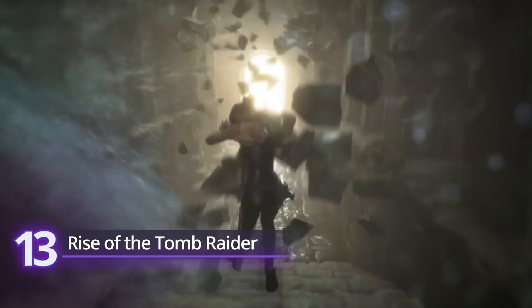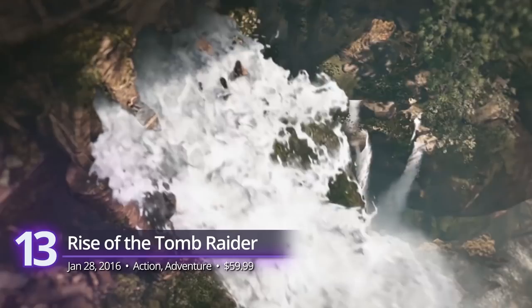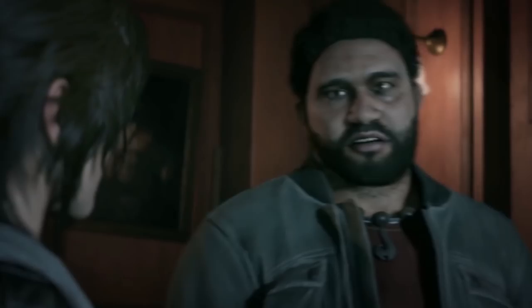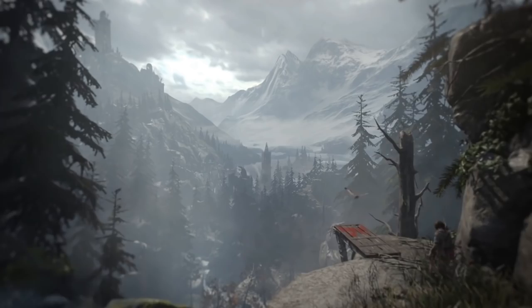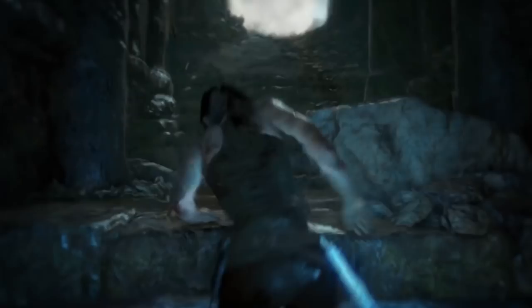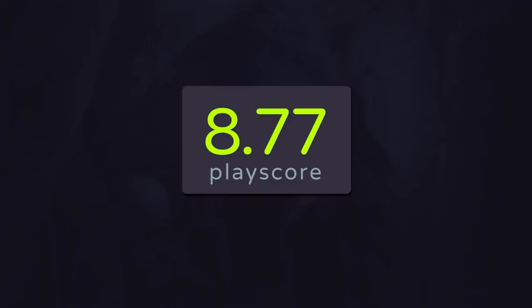Number 13: Rise of the Tomb Raider. Lara's second adventure after her fresh reboot back in 2013 takes her to the frozen tundra of Siberia in search for the secrets of immortality. Rise of the Tomb Raider is a huge leap in comparison to the first game. In this sequel, Lara is more than just a survival expert and is now a hardened killer. Her combination of new abilities, both deadly and crafty, makes her a force to be reckoned with. Bask in the game's astounding visuals and definitely one of the best world designs in a video game ever. It has a PlayScore of 8.77.